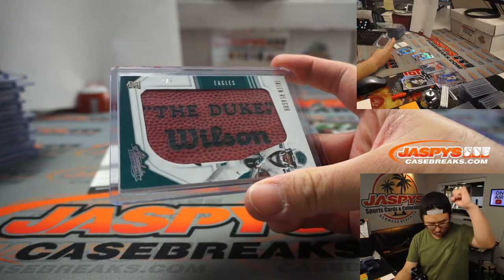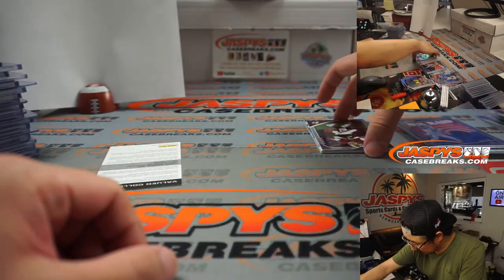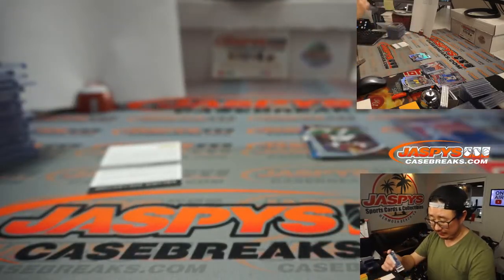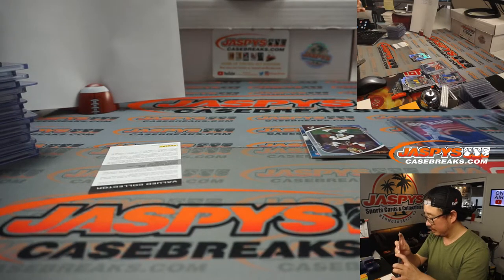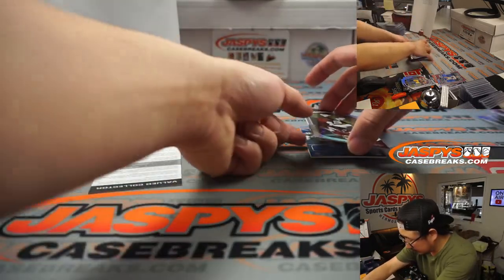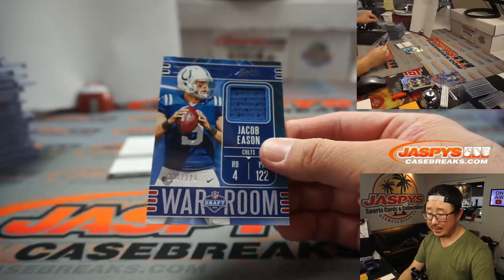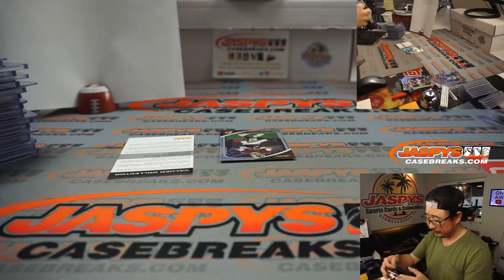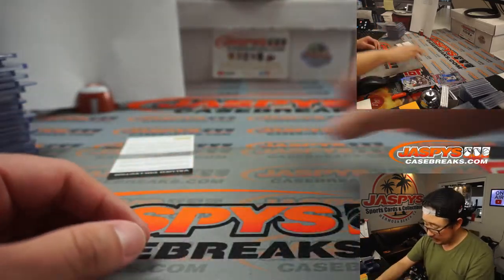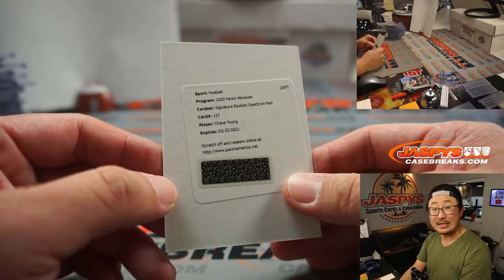All aboard the Big Hit Express! Behind Dwayne Haskins is AJ Epenesa to 75. And then Carson Wentz, Jacob Eason to 199 — AFC South, Daniel. And the Redemption is going to be Chase Young — nice!